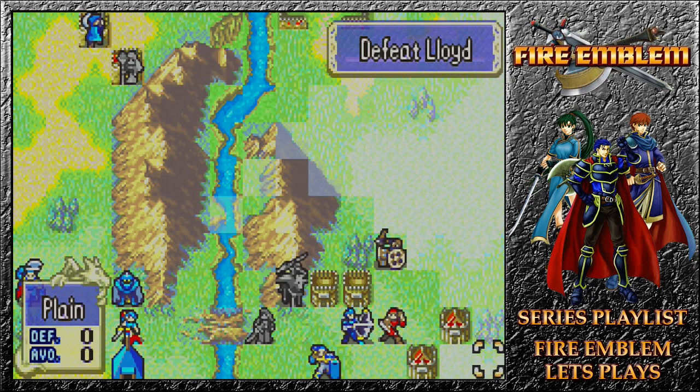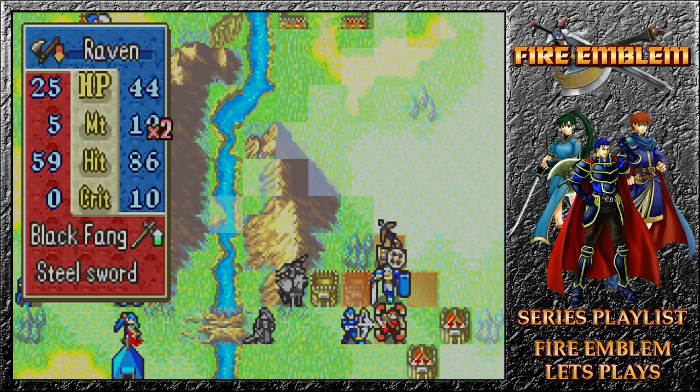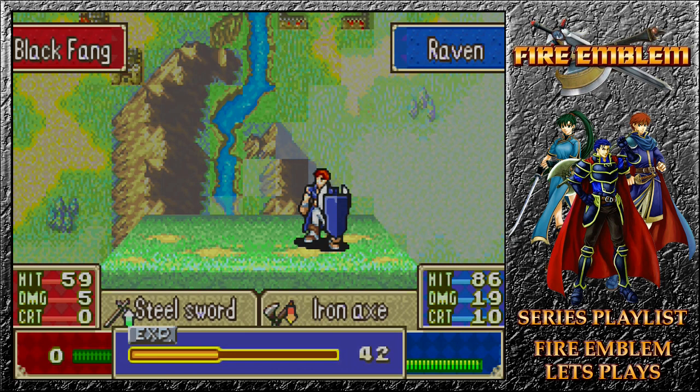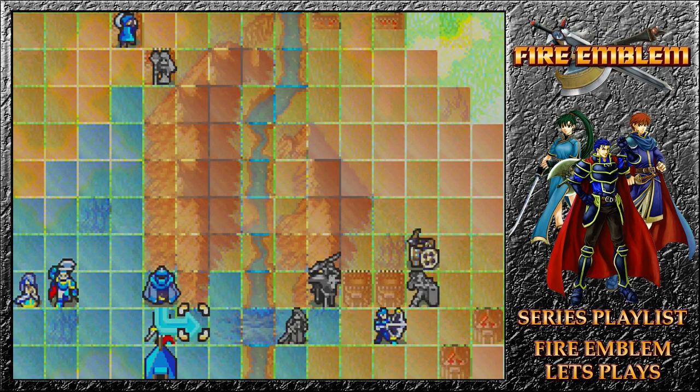Let's get defeating more units here with an Iron Axe, because we send Lyn up to try and rescue Wallace as fast as possible. Swords beat Axes here, but with Raven now gaining the ability to use Axes, we want to gain that weapon skill as much as possible, because his stats are really, really good at this point.